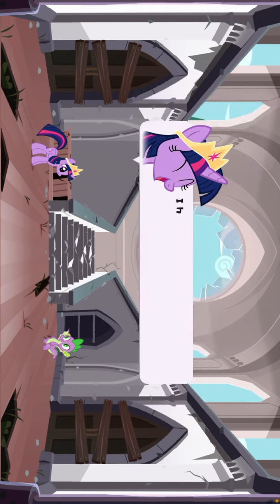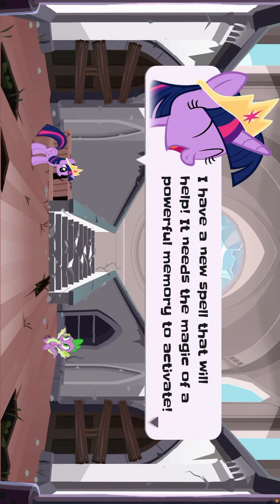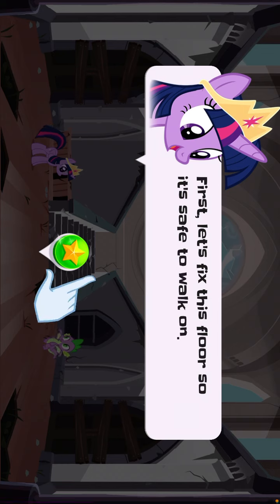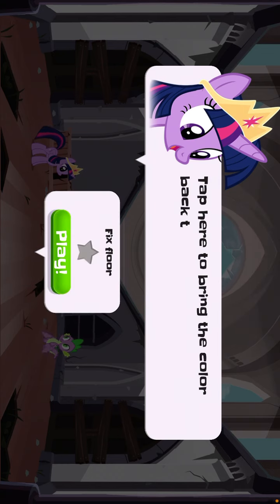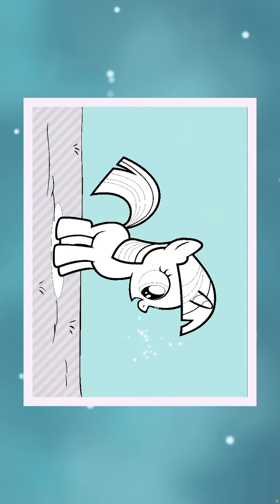I like the sound of that. I have a new spell that will help. It needs the magic of a powerful memory to activate. First, let's fix this floor so it's safe to walk on. Tap here to bring the color back to one of my memories and be strong. Tap gray areas to add color. Good job!